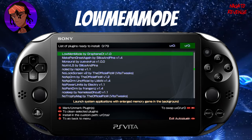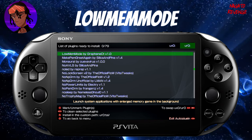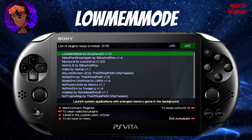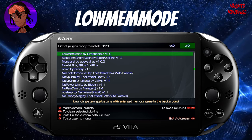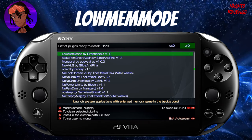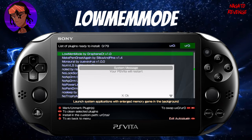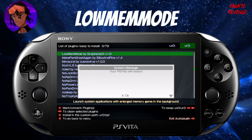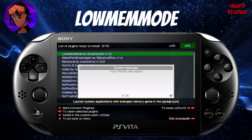Here it is: Low Memory Mode by Graphene CT, version 1.0. The description reads: 'Launch system applications with large memory games in the background.' You can install this to ux0 or ur0 — I keep my plugins in ur0, so hit X to install. Then hit Start on your PlayStation Vita and your device will restart. Once it reboots, we'll rerun the game and test if system applications can be launched normally.